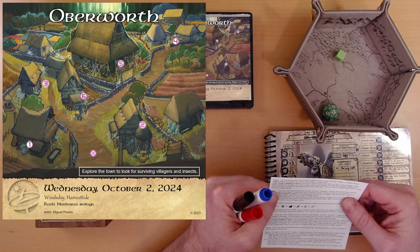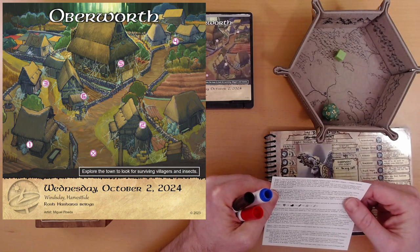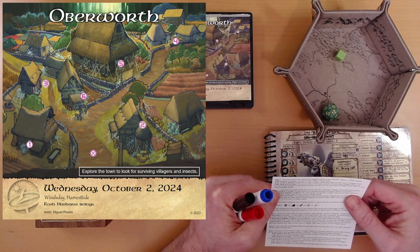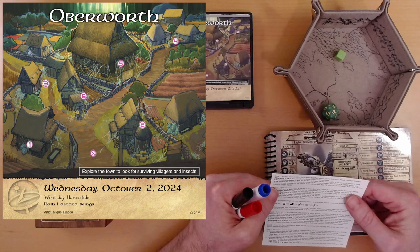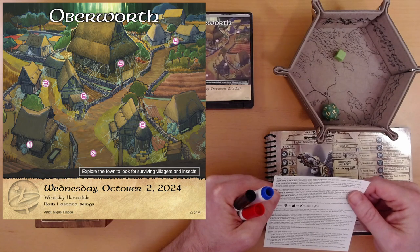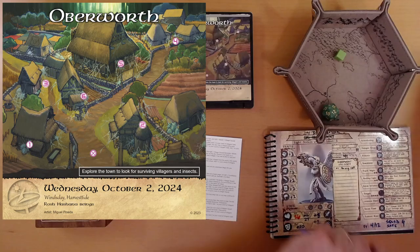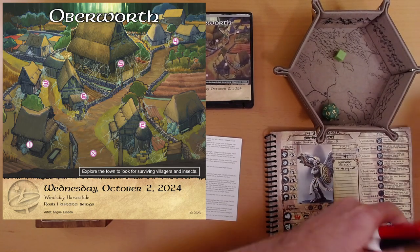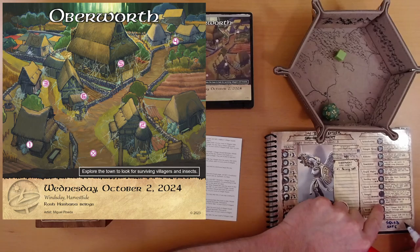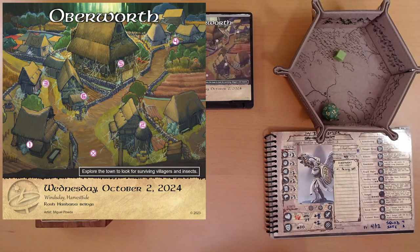If the result is 22 or more, you save a critter on the verge of death. You also free a villager willing and anxious to seek revenge on the insects that took his wife. Add one to your count of villagers safe and add one to your count of villager squad. That's outstanding — so we have seven in our squad and two safe.